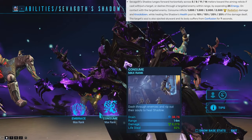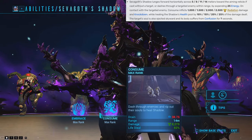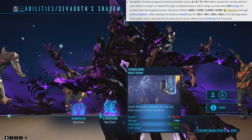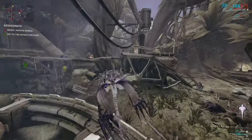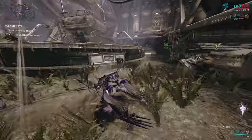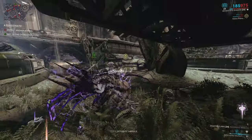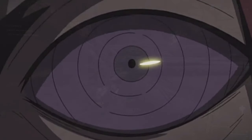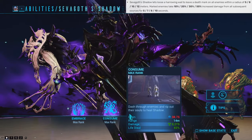His second Shadow ability is called Consume. This ability makes the Shadow lunge forward toward an enemy. When the Shadow makes contact, it deals radiation damage and knocks the enemy down. Landing this ability on an enemy will also heal Sevagoth by a certain amount of the damage dealt. And if the enemy survives, their soul is literally ejected out of its body, causing the enemy to suffer from confusion.